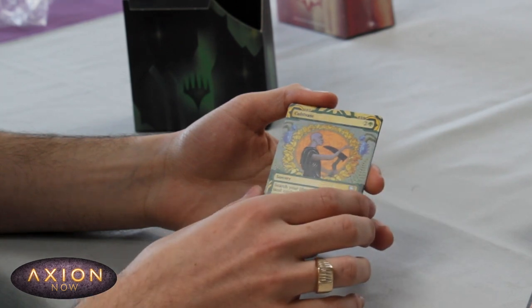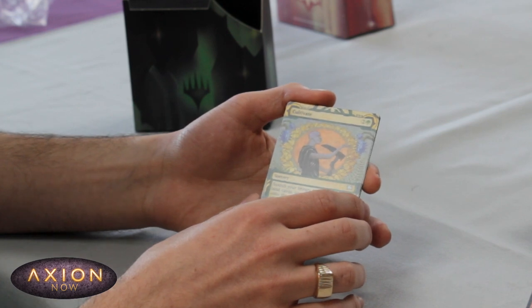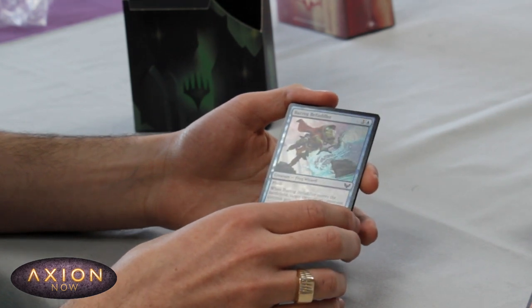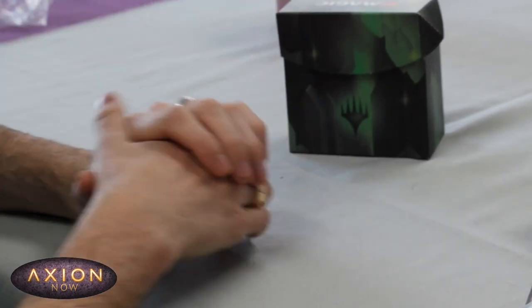And a Cultivate for our Mystical Archive slot — lovely card, might help us splash something with a bit of ramp. And we've got a foil — Barog Befuddler, another frog. So that is all six of our pre-release packs for our Witherbloom kit.